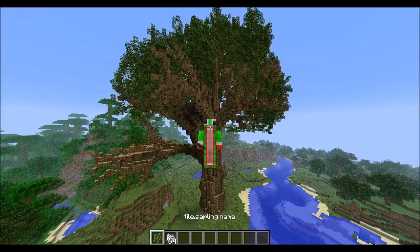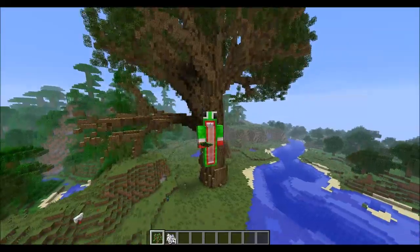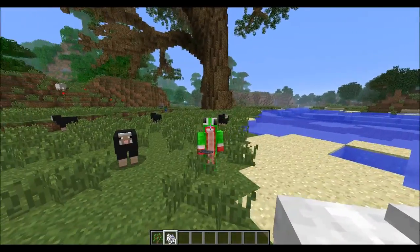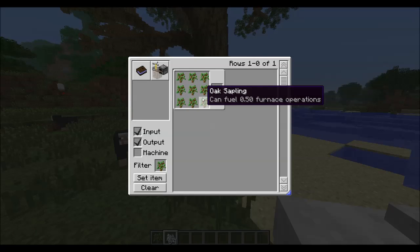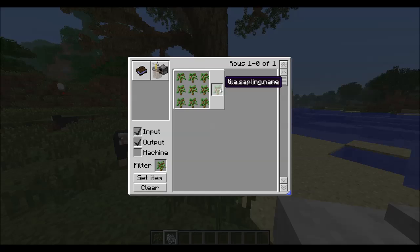You're actually going to have to craft this special sapling, which looks like a normal oak tree sapling, and you're going to have to spawn this tree in yourself with some bone meal. This sapling is crafted with nine oak saplings all in the crafting table, and then you'll get this special sapling called Tile.sapling.name.